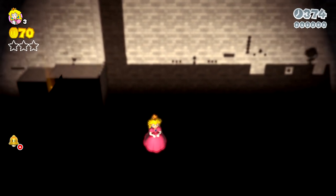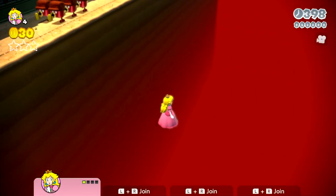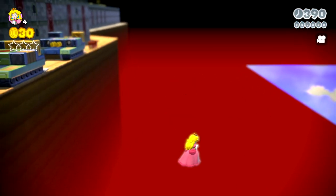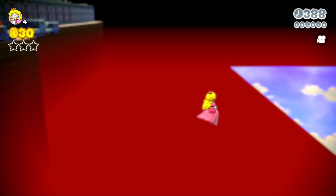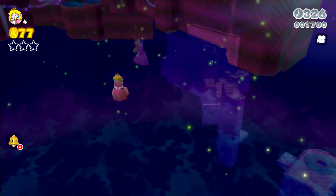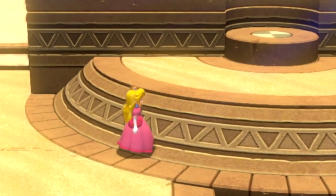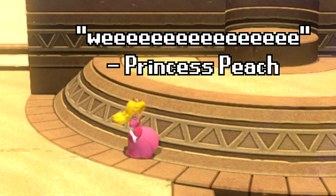Today, we push the limits of Super Mario 3D World by floating out of bounds using my Princess Peach Floats Forever mod that I made, and we combine that with my Zero Gravity mod to see all kinds of cool stuff in this game that you can't normally see. Some things may surprise you, and some things may make you laugh, like this Jackhammer Princess Peach, and I hope you enjoy this video.